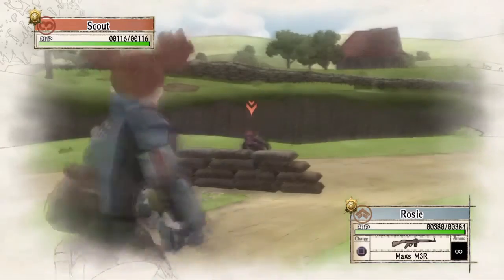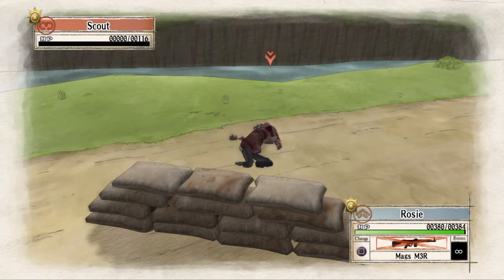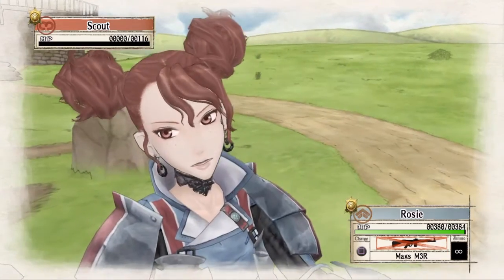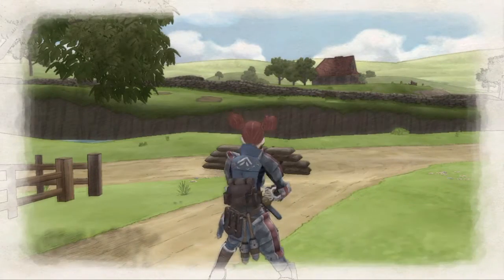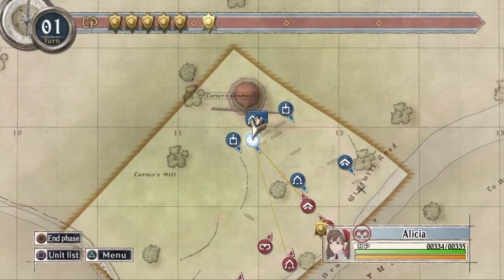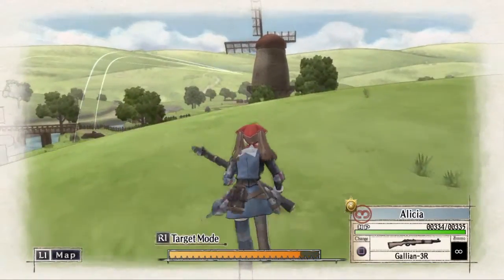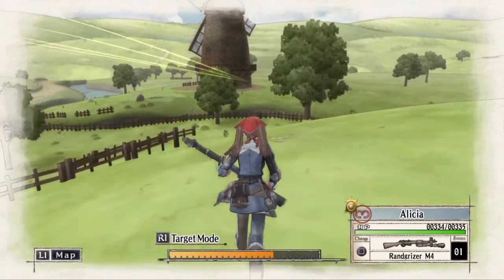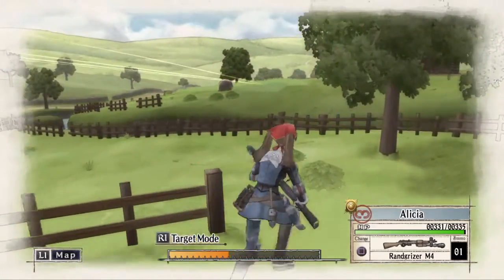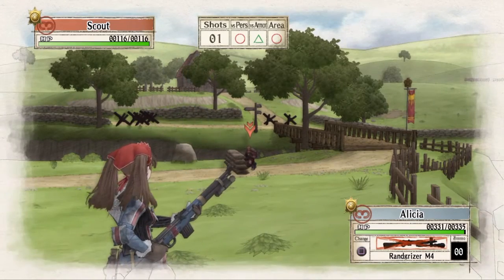Getting rank A on skirmishes isn't bad, but for story missions and reports I recommend the second playthrough because you can do repeats. It would take two full playthroughs to get the platinum. If you're trying to do everything on your first playthrough you're going to be making a lot of saves and reloading, because you need everything to go off perfectly.